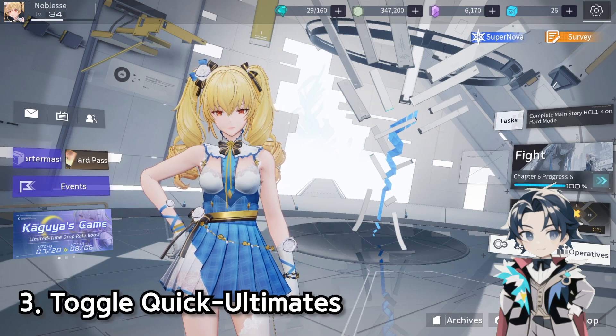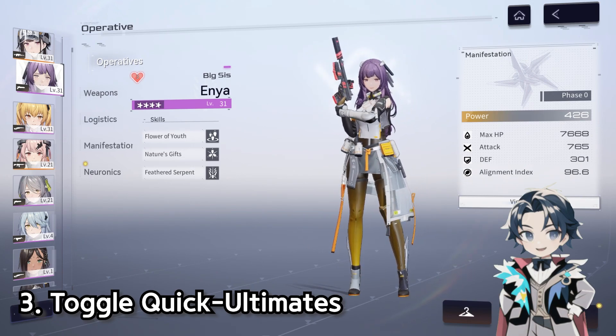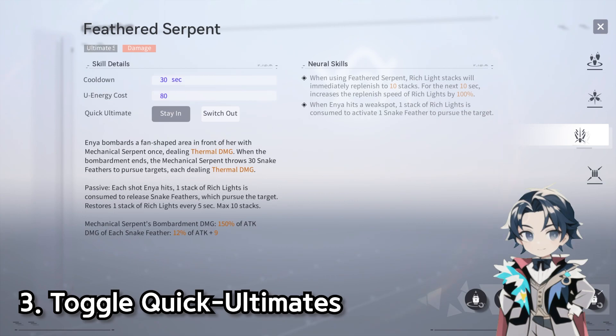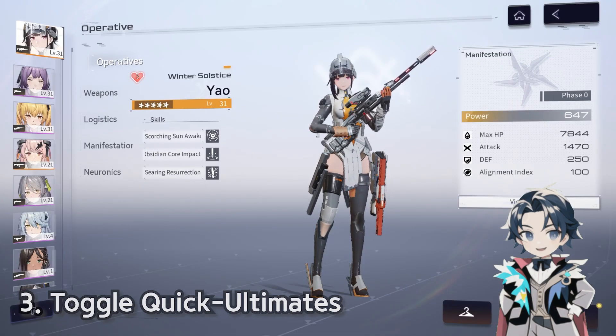The third really important thing new players miss out on is toggling Quick Ultimate Stay In and Stay Out for your operatives. When you have a team, go to any character's skills — like Enya — and you can see Quick Ultimate: Stay In or Stay Out. This means when you have a primary character out and want to use a teammate's ability, Enya will jump in, do her ability, and automatically switch back to your main. This is really good for solo-carry setups where you're using supports only for their skills and ultimates. Note it doesn't apply to everyone — for example Yao doesn't have Quick Ultimate — so be sure to check.